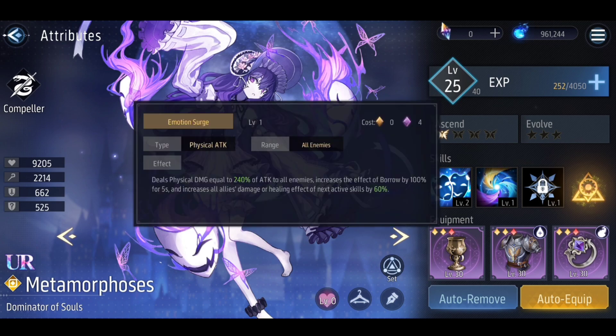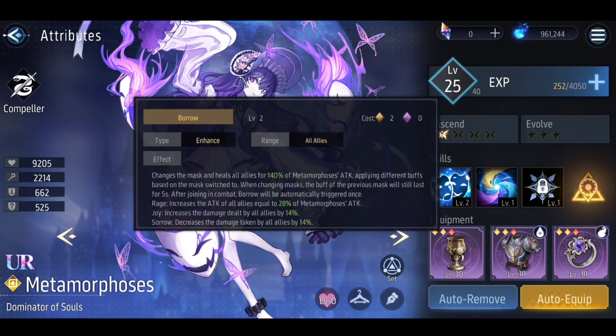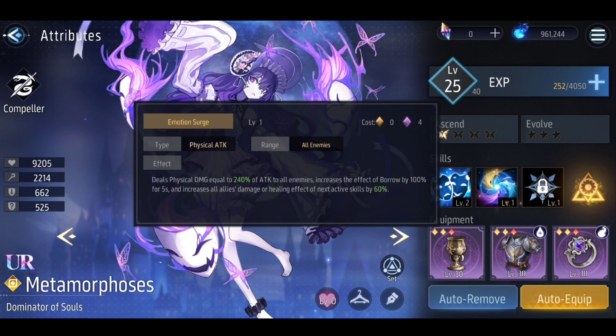Her second skill is a chaos skill — no charge skills this time. It costs four, while the first skill costs two. The chaos skill Emotion Surge deals physical damage equal to a percentage of her attack to all enemies. It also increases the effect of Borrow, which is the first skill, essentially boosting the buff of the mask you currently have. After that, it increases all allies' damage or healing effect of their next active skill by a certain percent. That buff is separate for each ally, so it stays until each individual uses their skill — using one ally's skill only consumes their own buff.